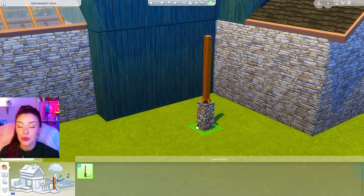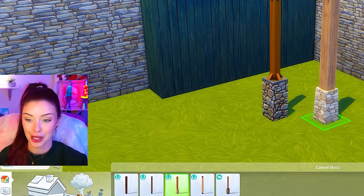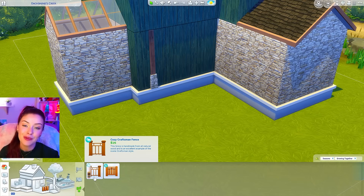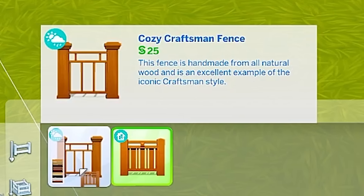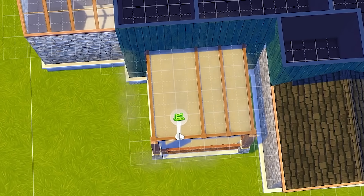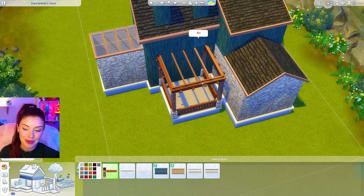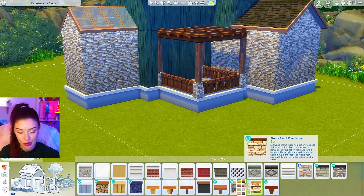Seasons has these really nice columns with stone at the bottom which honestly Horse Ranch is just like the modern better-textured version of. So we're gonna use that and build out a little front entry area — raise it up on a foundation. Instead of that Seasons fence I'm gonna use this one from Growing Together which actually says Craftsperson. I'm using a base game fence to build this out a bit, drawing some lines down the middle, deleting the flooring. Growing Together seems to be like the modern craftsman style pack and for the Seasons foundation I'll use Horse Ranch instead.